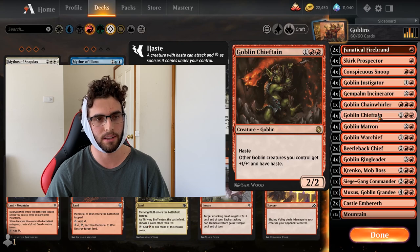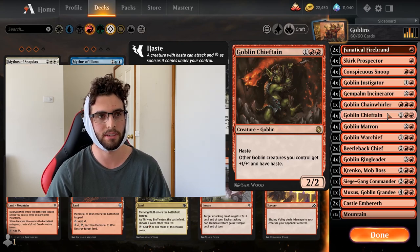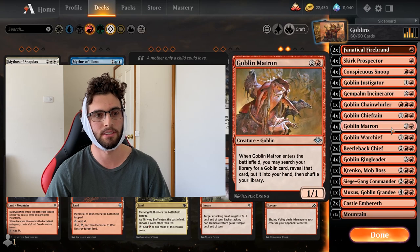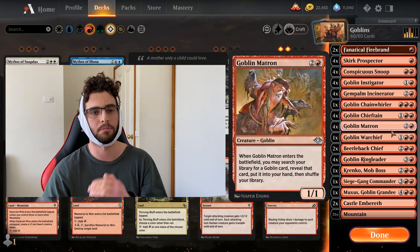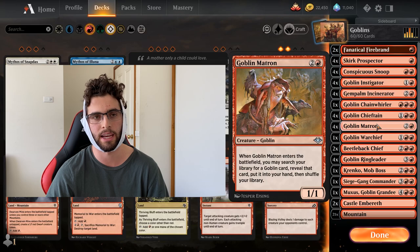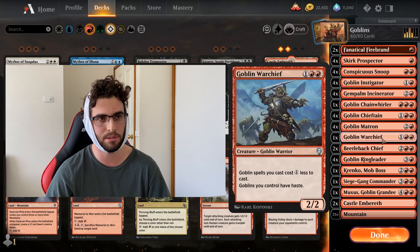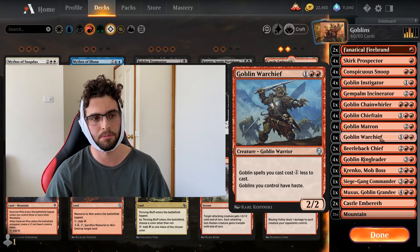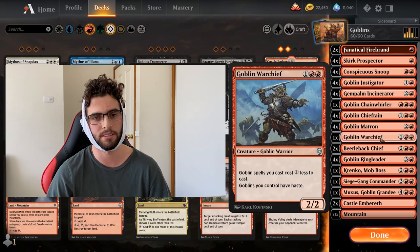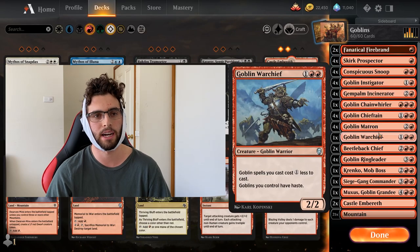Then we've got the Chieftain — one of the best cards in the deck, one of the really good new additions from Jumpstart. Just a three-mana 2/2 with haste, gives other Goblins +1/+1 and haste. That's a lot of really good text for a deck like this. Goblin Matron is one of our best tutors — our only straight-up tutor. Enters the battlefield, grab a Goblin, put it in your hand. Three-mana 1/1, gives you a body and whatever Goblin you want. Just the one-of Warchief — kind of our fifth Chieftain. Making Goblins cost one less to cast can be fantastic, and it gives them haste as well. Sometimes you might want to tutor this if you've got your big guys in hand.